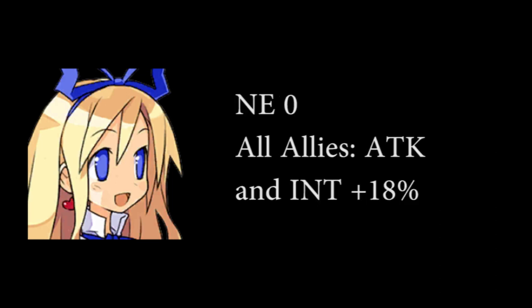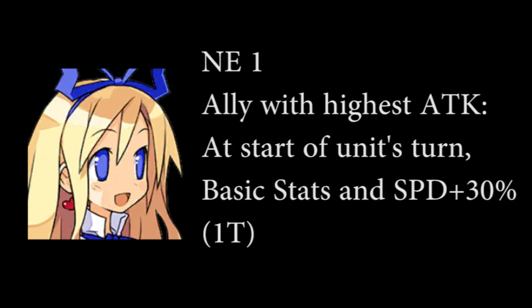Her E0 gives an 18% boost to attack and int to all allies. The numbers aren't anything special, but the fact that it works for both sides of the spectrum is very good. Her E1 gives a 30% buff to all main stats and speed for 1 turn to the ally with the highest attack. This is what makes her fit so well into most teams. The buff doesn't depend on the speed or the turn order, but the attack stat. Usually, this will work to your advantage.